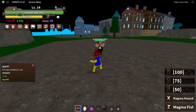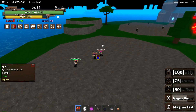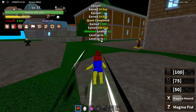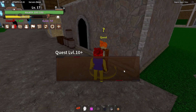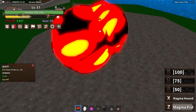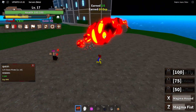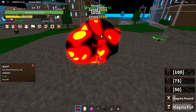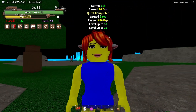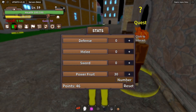Let's see how strong this one is. I almost one-tapped them — this magma fruit is very strong for farming. We are up to level 17. I think the next quest is at level 20. Magma Fist, Magma Hound — I just can't wait till we get the third move so we can kill them even faster. This is complete destruction. We already have 46 points, I'm gonna put all of them into my power fruit.